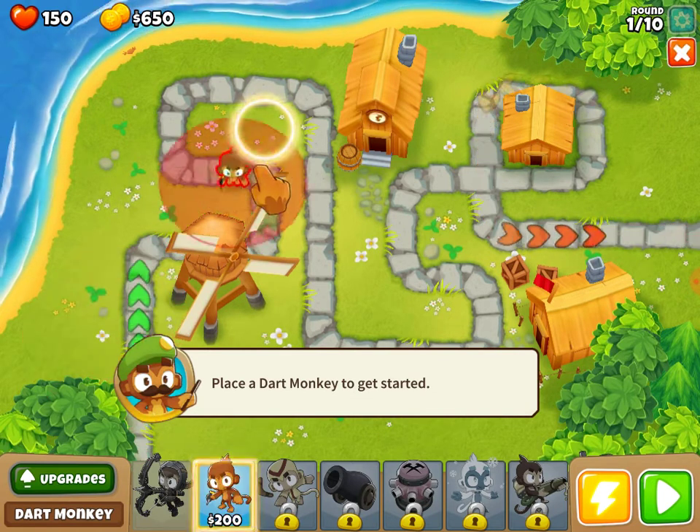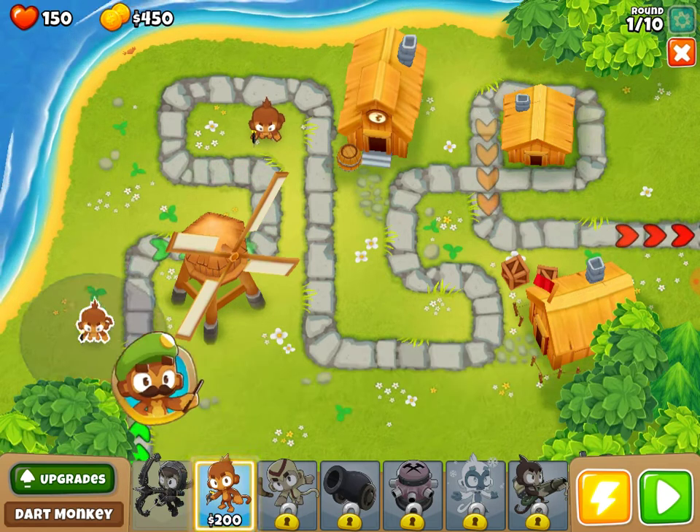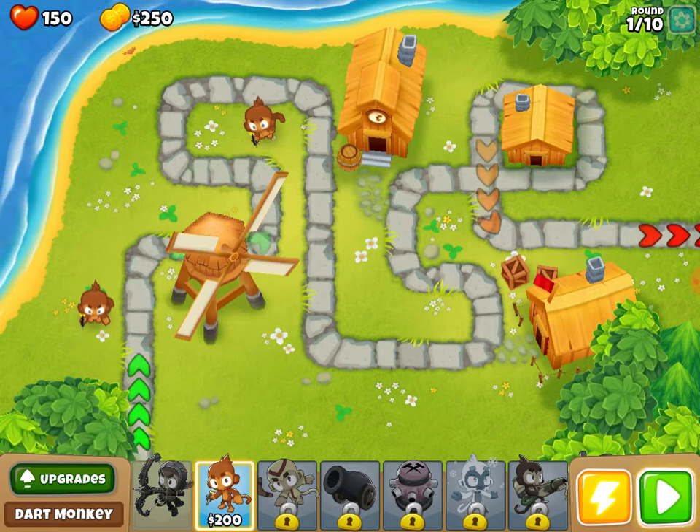Can I place it anywhere else? No, we have to place it there. Okay, boom, placed it there. Place another dart monkey then tap play. I want to place one here so it's a bit closer. Can I place another one as well?